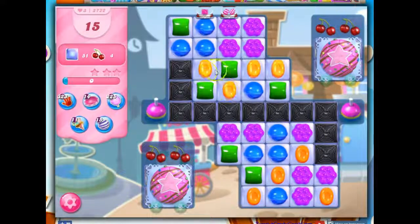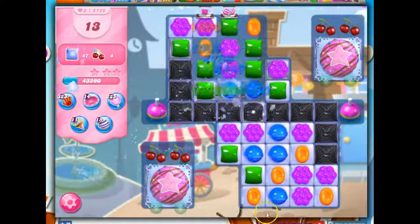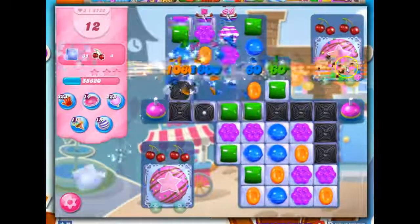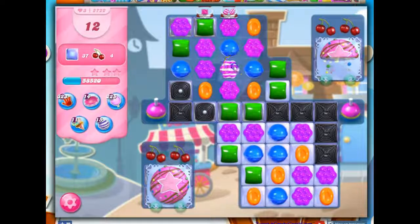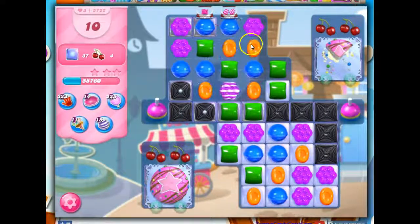I've had a really hard time trying to get that wrapped candy set up. So what I'm going to do instead is just bust through here and give myself more space to make more matches and specials. I can do a wrapped candy now, but it's not going to last. So instead I'm going to make a stripe that'll cut through here. And now I get to do this.